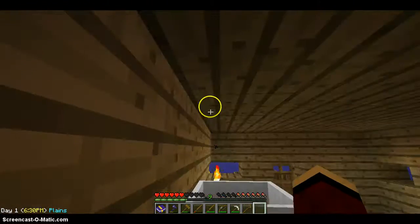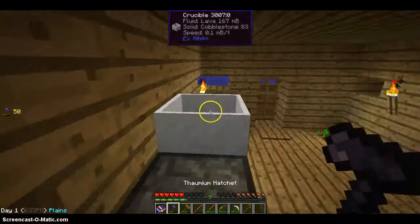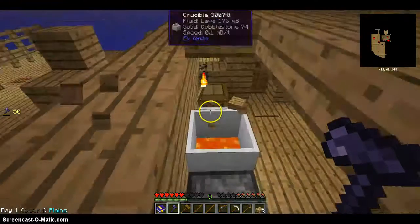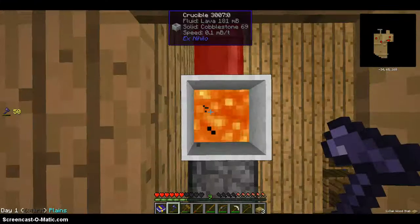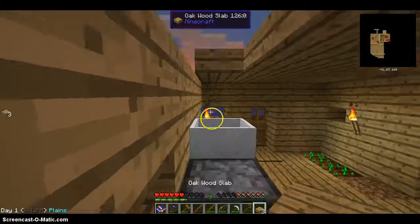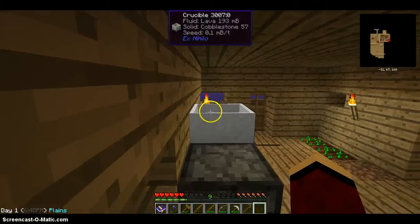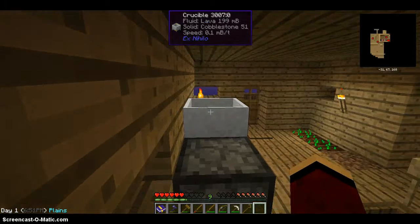You just use the crucible, and if I could jump up there — you press N. There's lava in there, and it says how much millibuckets there is. At the top, it's under 'crucible' where it says that.